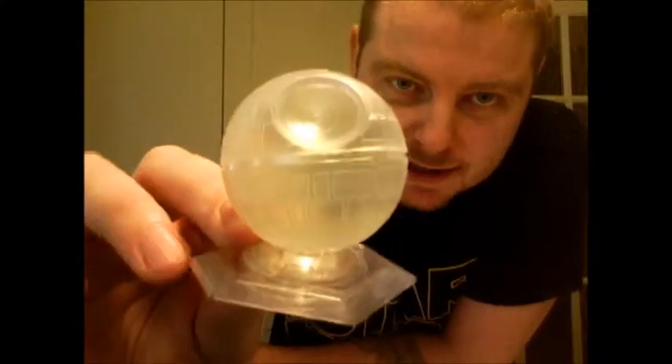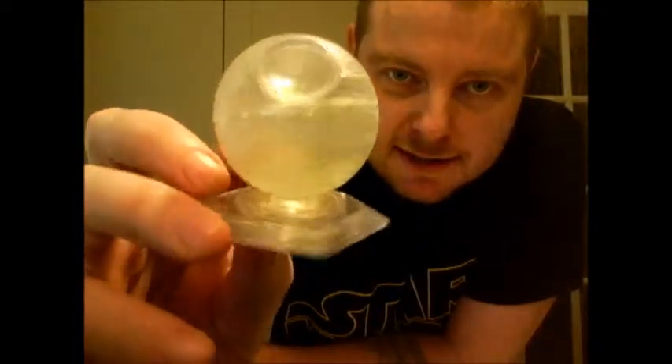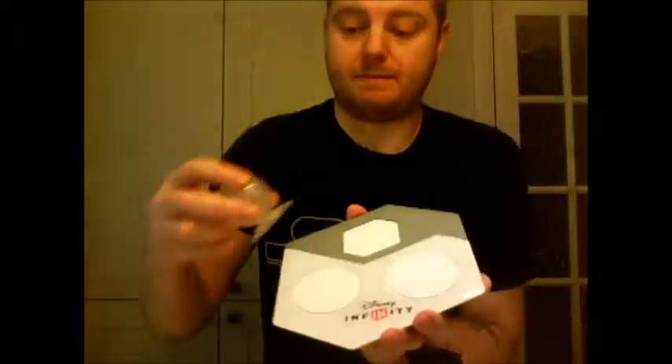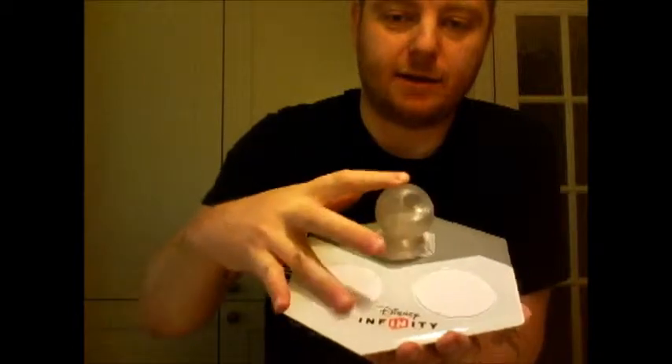Then you've got the Rise Against the Empire playset itself, which is in the shape of the Death Star. This playset is based on the original trilogy. So you need this to play the game — you put the playset on the back of your base and you put your characters on the front. You need this and the updated disc to play the Rise Against the Empire playset.